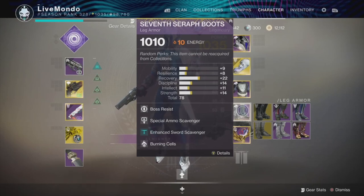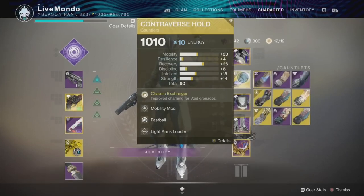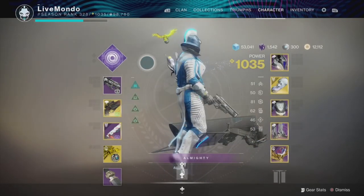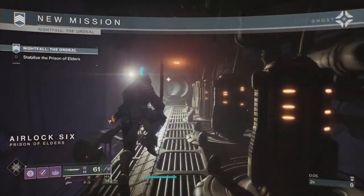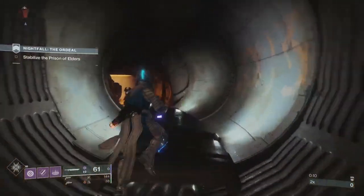Special Armour Scavenger, Enhanced Sword Scavenger. I've got some Warmind mods on and I'll explain them as we go through. I always go with Fastball, Light Arms Loader and Heavy and Special Finder on my helmet. I went with the Warmind mods because they're really good for situational damage. I've got Global Reach which does more damage, I take less damage from adds near a Warmind orb, and Solar Explosive damage - that's the three mods.